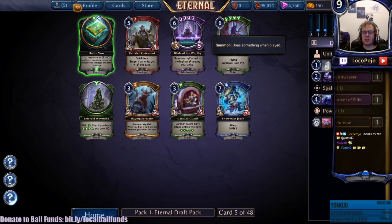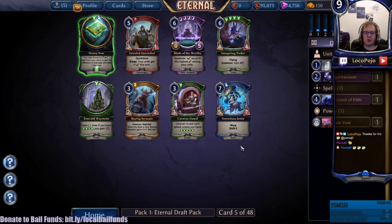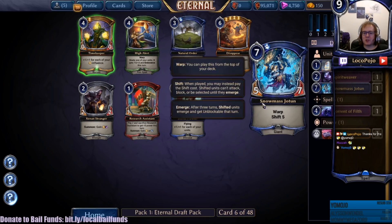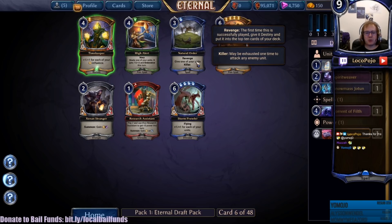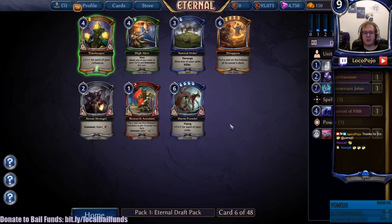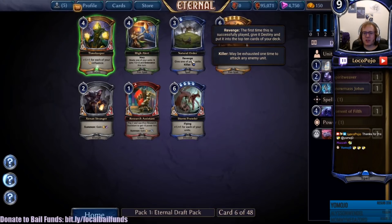Snowmass Jotun is a strongish unit. Blade of the Worthy is also okay. Snowmass Jotun gets lifesteal from Spirit Weaver and it's a shift five, so that's a reasonable pickup if we're going after this Spirit Weaver setup, which I think we are. Storm Prowler - another good option to get extra value out of. Natural Order seems nice. We were playing with big Feln as the idea. I like Storm Prowler here and I like Natural Order. Research Assistant is kind of cool since it gets this blue influence, that card is going to be kind of helpful for this whole setup. People are giving Storm Prowler a pass and I think they're right - let's try Natural Order.